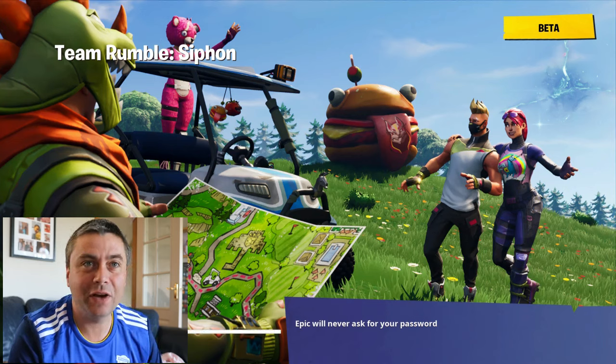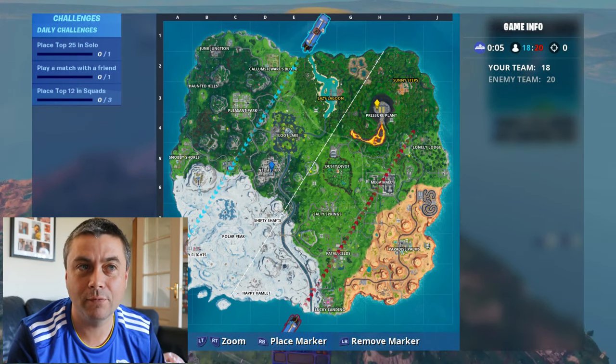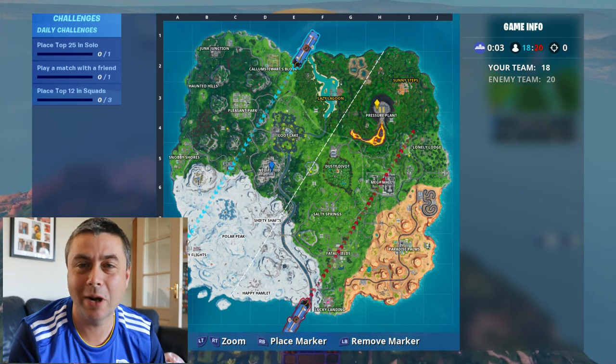So we're quickly going to fly down, show you where they are, and then we'll have a look at the jigsaw. We're going to grab 75 first, which is in the hangar on Frosty Flights, the one on the very west hand side.